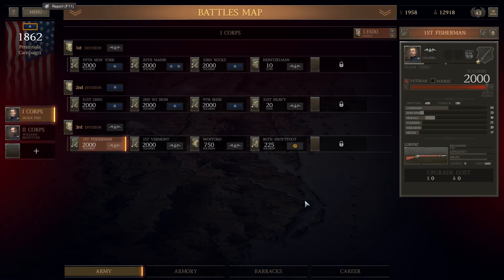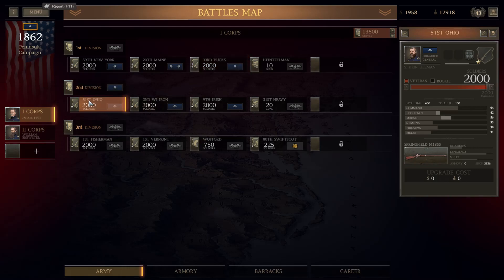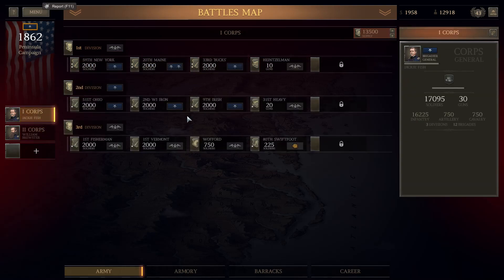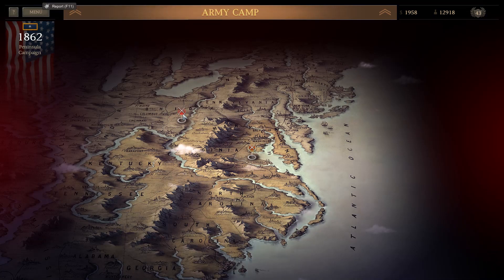I upgraded the first corps with Harper's Ferry rifles, giving them really good musket range and reloading efficiency. The 20th Maine and 59th New Yorker kept their melee rifles since that's what they're specially assigned for. Everyone else got the upgraded Springfield M1855s for second corps, and third corps got the leftover Lorenzes. I also got 20 Napoleonic cannons and spent basically all my money on these upgrades.